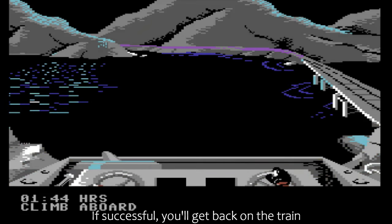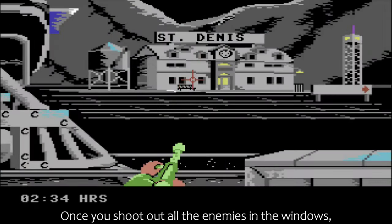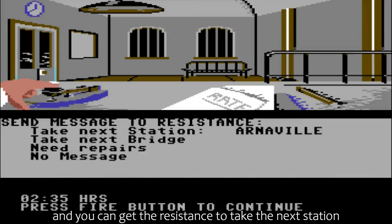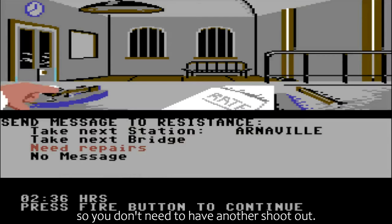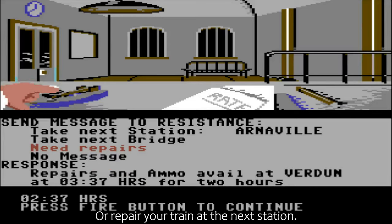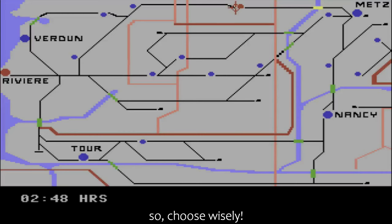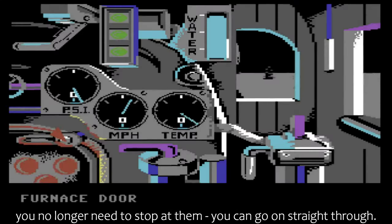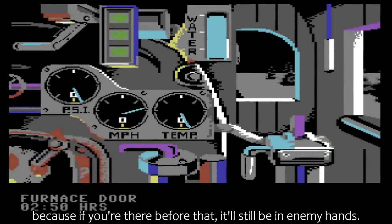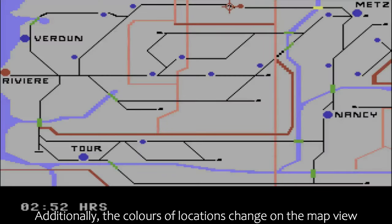If successful, you'll get back on the train and soon you'll arrive at your next location, which is usually the next train station. Once you shoot out all the enemies in the windows, you need to go inside. There will be an intelligence report for you to read here, and you can get the resistance to take the next station so you don't have to have another shootout, take the next bridge so there's no need to shoot those pesky gunboats, or repair your train at the next station. There are only a limited number of times you can do each thing, so choose wisely. When asking them to take out the next station or a bridge, you no longer need to stop at them — you can go straight through. Be sure to note the time they are doing it though, because if you're there before that, it'll still be in enemy hands. Additionally, the colours of locations change on the map view when they're not in enemy hands.